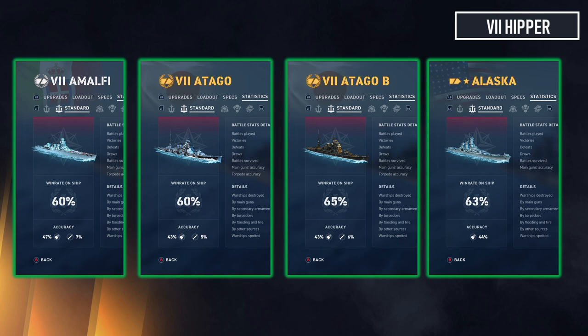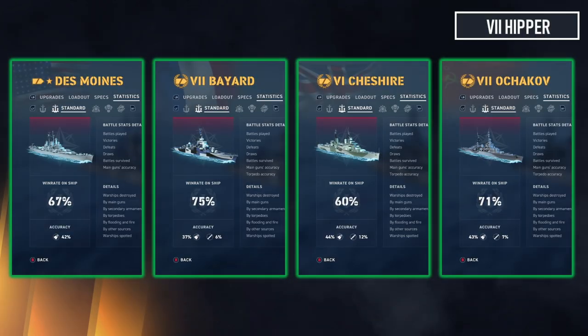I do have seven division battles in Alaska and they actually pull the win rate up by one and a half percent. So the solo win rate on the agile Alaska is more like 61-62 percent. It also shows you how much just a few division battles can improve your win rate.